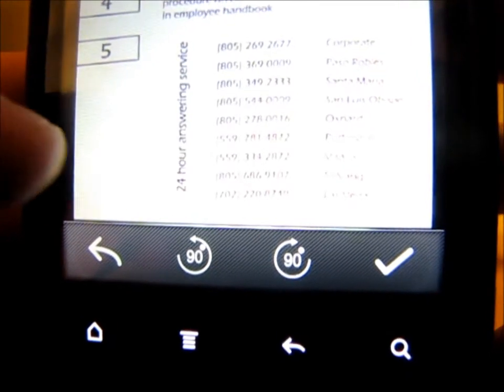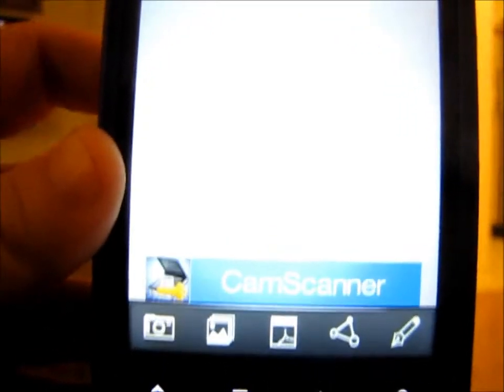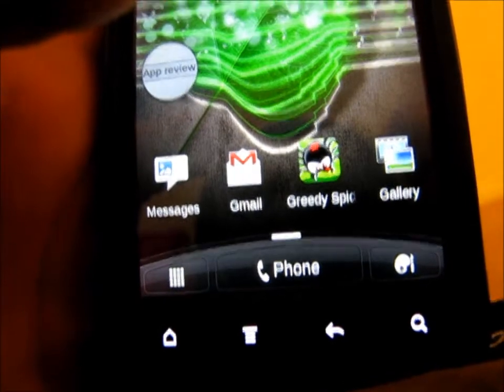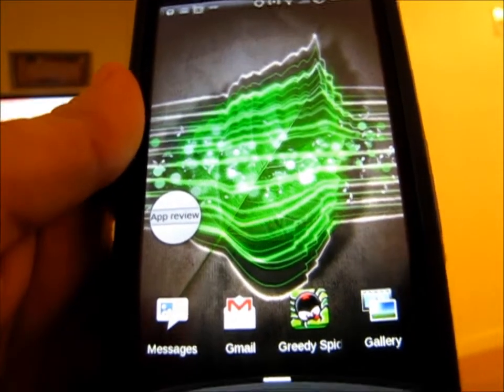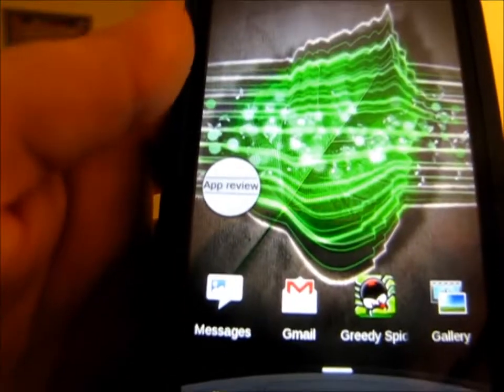Then you can do different things — you can rotate it, go back and re-edit it, and it will show up in the list. Once you click on it you can mail it, save it, upload it, and do all kinds of things with it. It's a really cool app — the quality of the scan is pretty good. You really don't even need a computer with a scanner anymore. You could always just email it to yourself and then print it from your computer.